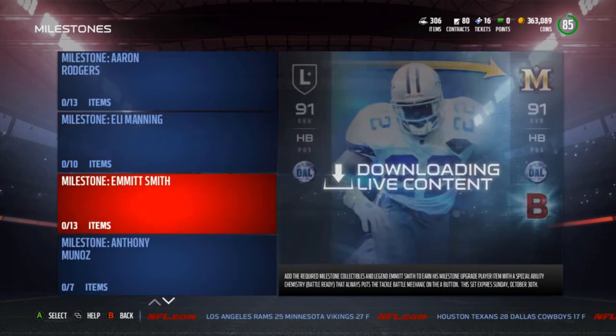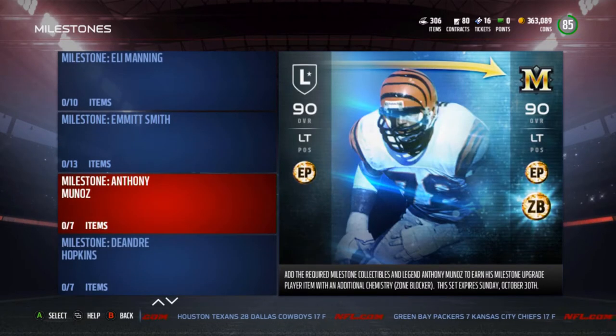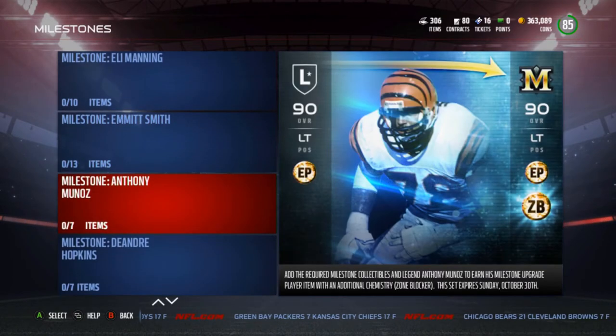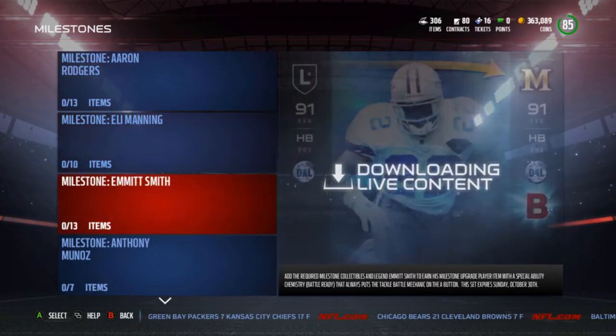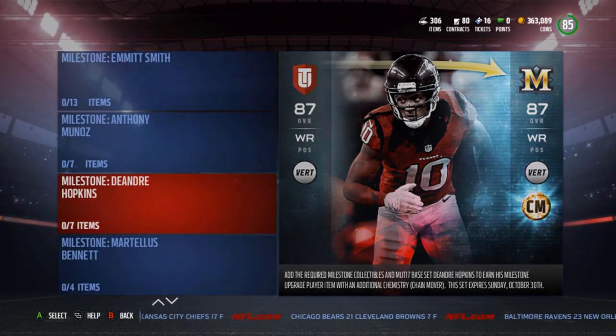Eli Manning also has the Conductor ability. Next is Emmett Smith, who gives the chemistry Battle Ready special ability — that always puts the tackle battle mechanic on the A button. That's not really that important to me since there are only four possible buttons. Next is Anthony Munoz, who gives the additional chemistry Zone Blocker — these add an additional chemistry or special ability.